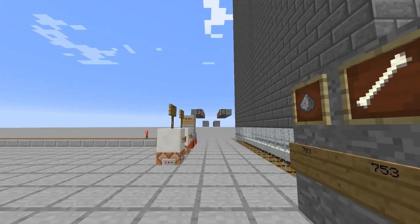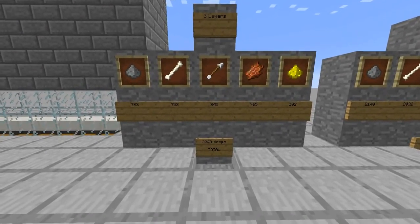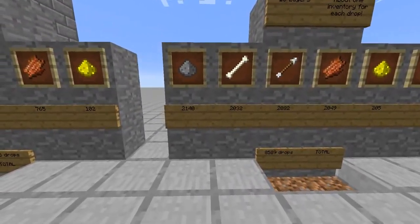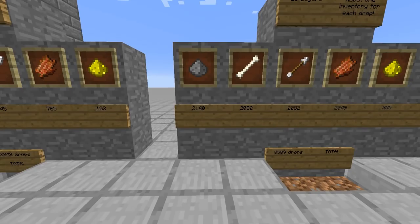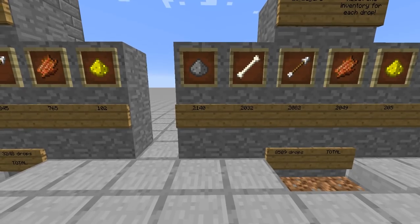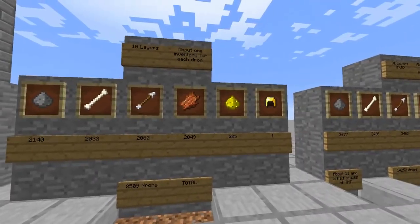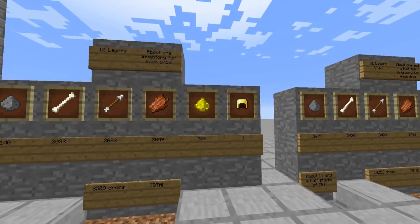That's 3 of those over there that I just built, and that's going to be 3,248 drops total at 3 layers. Now at 10 layers it's getting up to around the 2100s - that's a lot more, that's over 30 stacks of gunpowder, making 8,509 drops total at 10 layers. That's about an inventory for each of these drops.